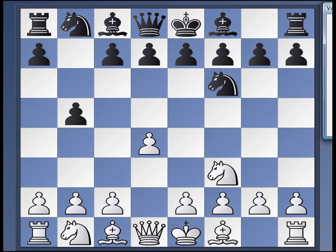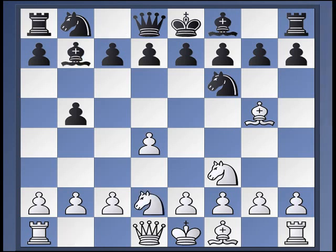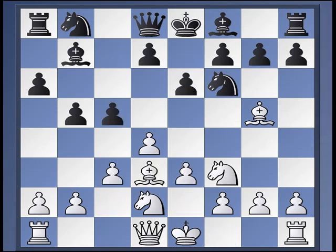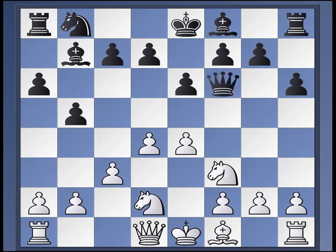Another way to play that I think is quite decent is Bg5. Now black has a couple of options: you can either ignore the bishop on g5 and play Bb7, and then Nbd2 prevents knight e4 from having any value. So let's say a6, and now white can choose either e3 with some setup, or c3 and try to follow up with e4. This entails giving up the bishop though, with h6, because if you play back to h4 then g5 and the e-pawn is hanging. So takes, takes, Bd3, and c5.